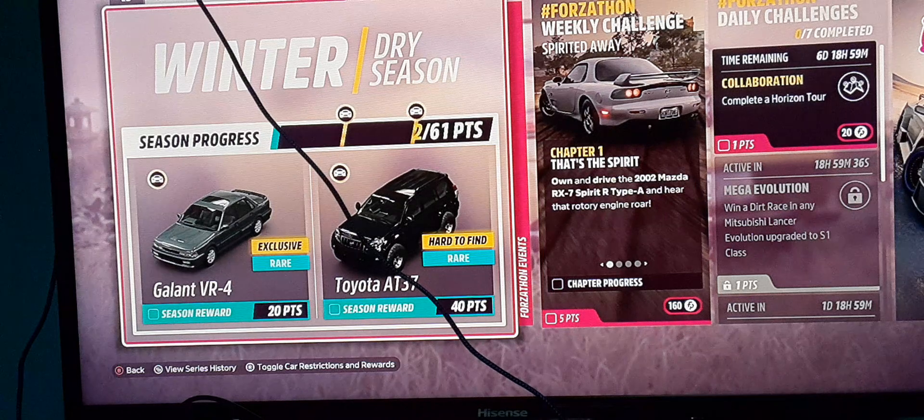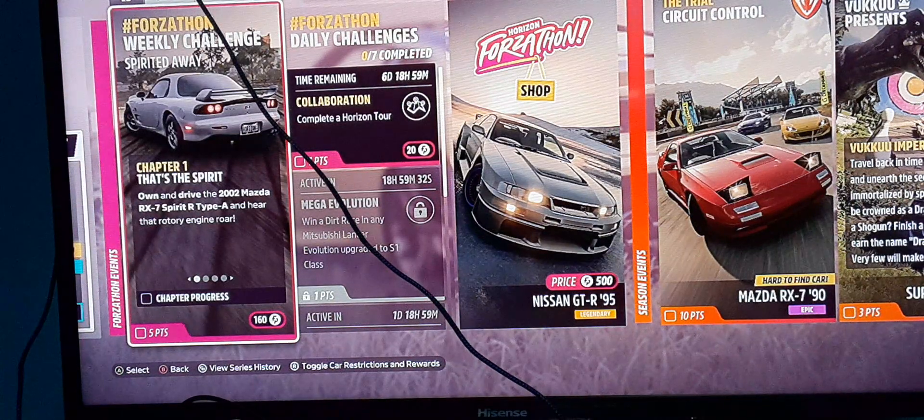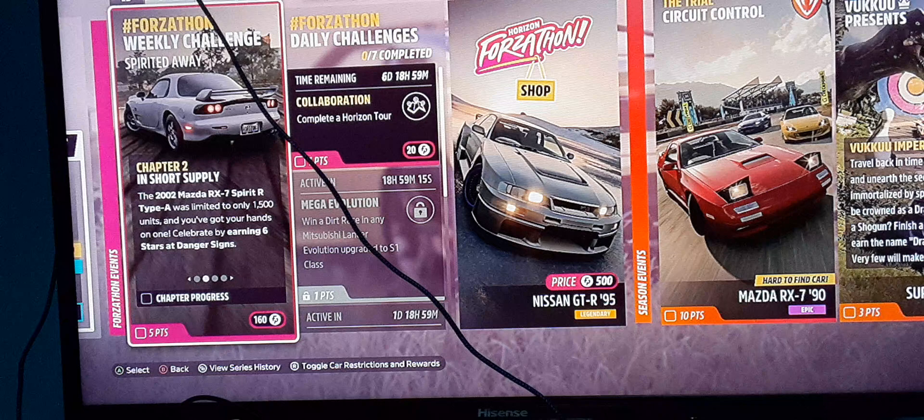For five points, plus your points from your rival defense — the 2002 Mazda RX-7 Spirit R Type A, very long name. Own and drive it. Earned six stars as a data sign: two stars for three, three stars for two. Or do six dangerous ones for one — that's the only way you can really do it.